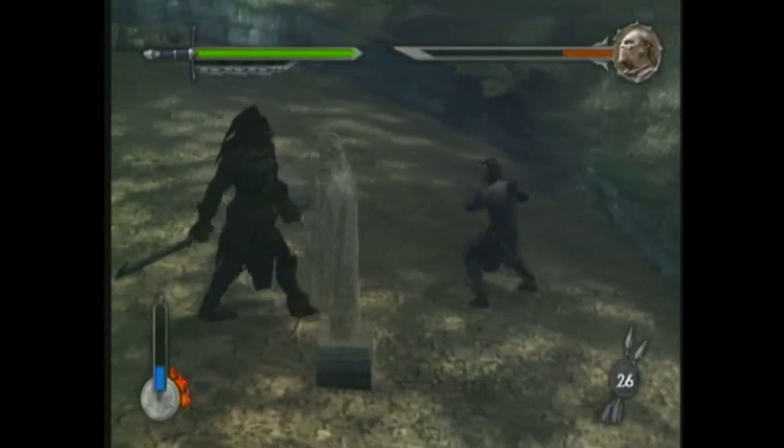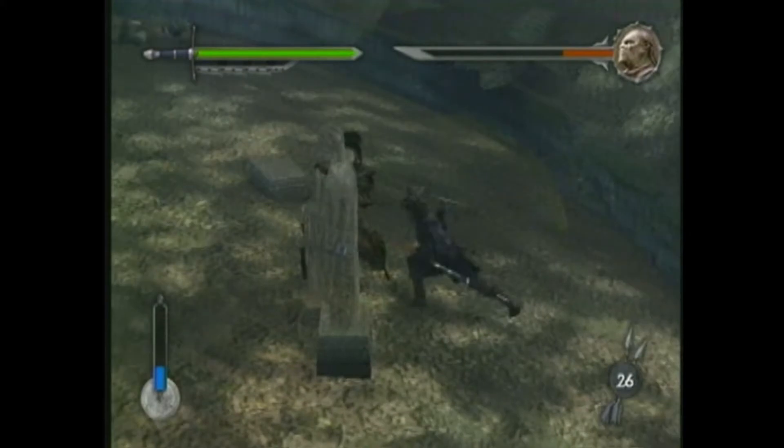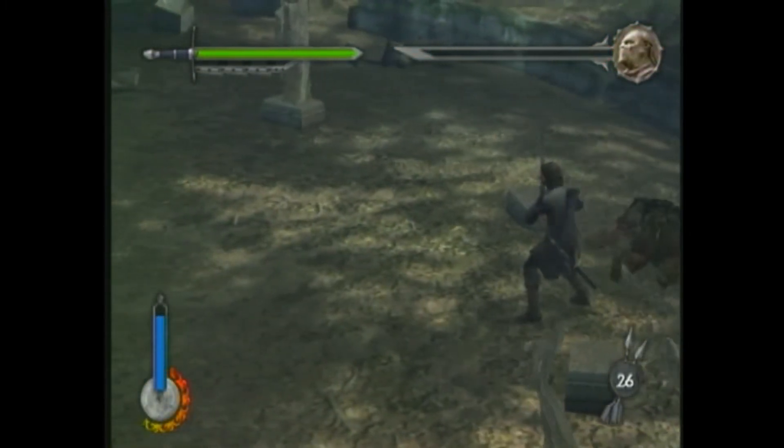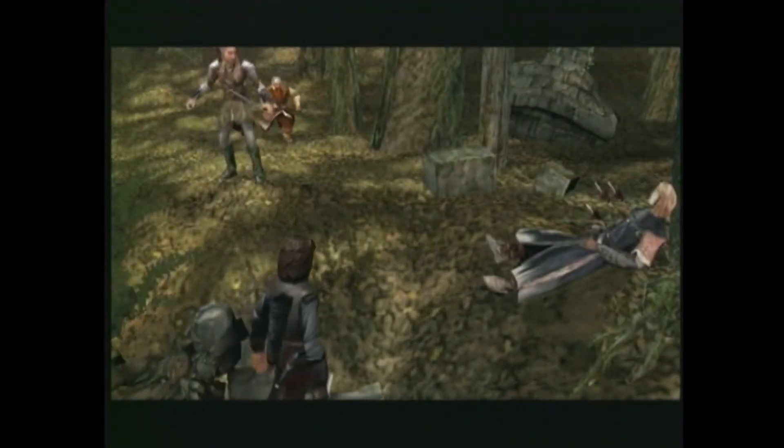Run over to this statue over here, keep that between you and him, and once again he's got his sword stuck. Just keep doing that and you'll be able to defeat Lurtz. Follow the strategies and tips I just showed you and you'll find that Lurtz is a cinch to defeat. Good luck and have fun.